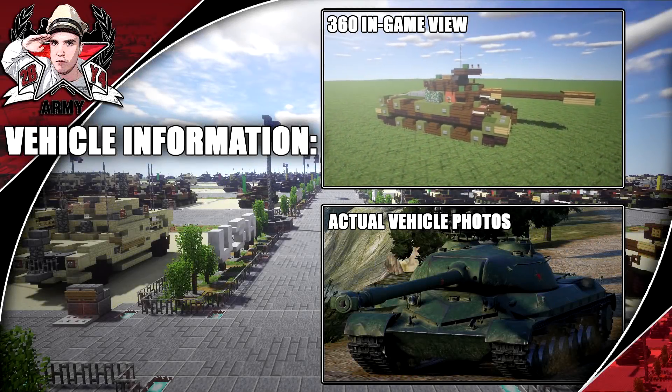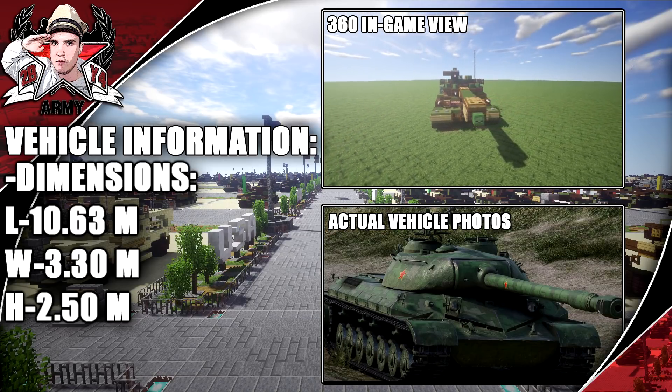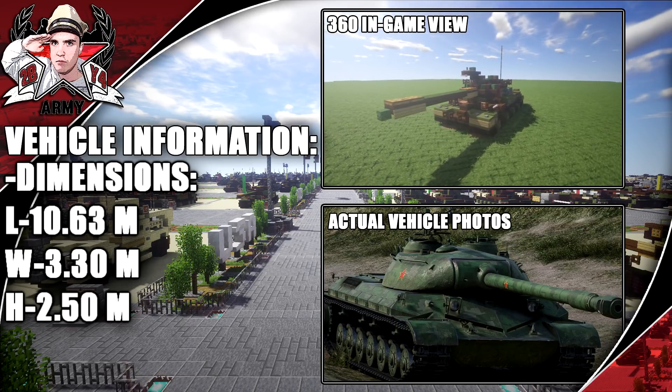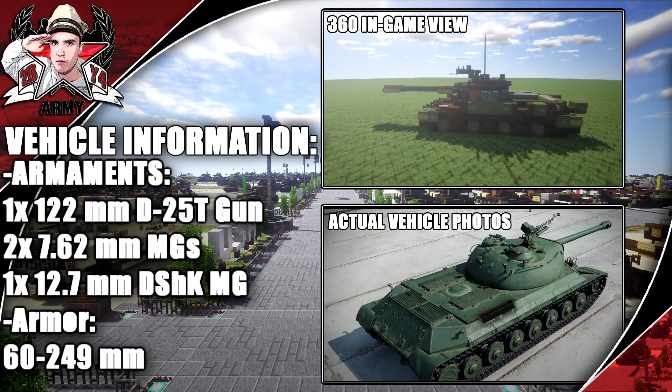Hey guys, welcome back to another Minecraft Cold War vehicle tutorial. In this tutorial we've gone ahead and built the WZ-111 Model 1 through 4, with a crew of 4. Dimensions you can see on screen now with the gun facing forward. It has a length of 10.63 meters. Its role is a heavy tank and the number built was none - this was more of a concept tank.